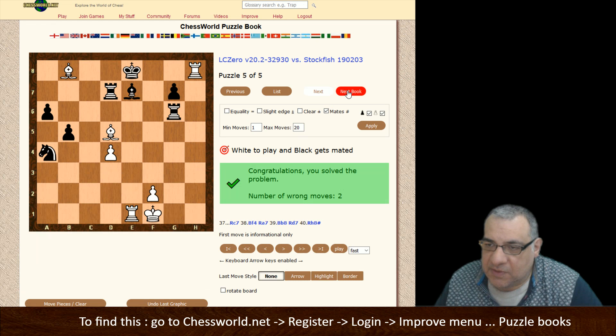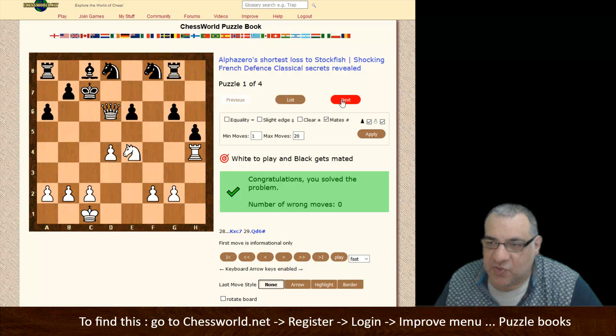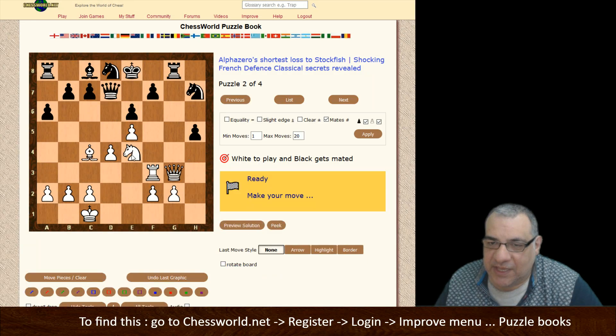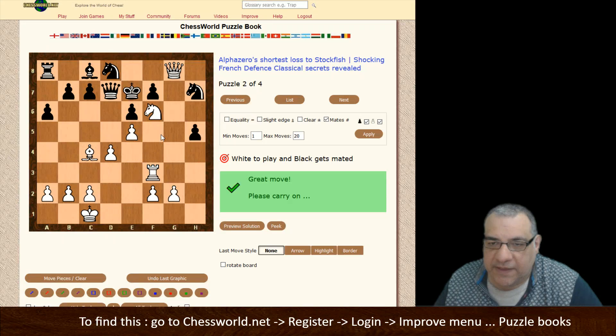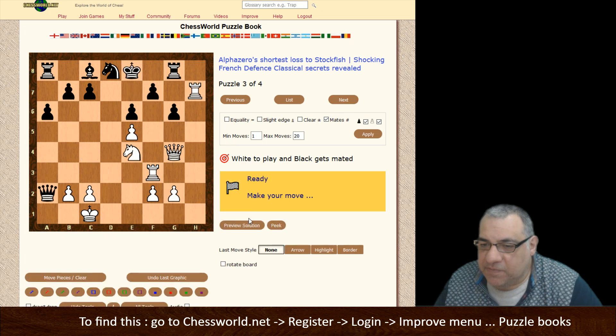Go to the next book. I think this is checkmate there. Alpha Zero is the shortest loss versus Stockfish - there are variations that occurred in that game. Here I think we take the rook first and then knight f6, and then we've got a checkmate there.